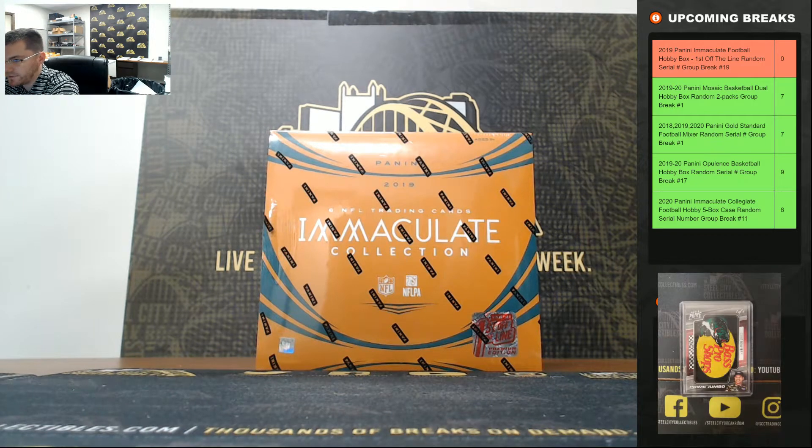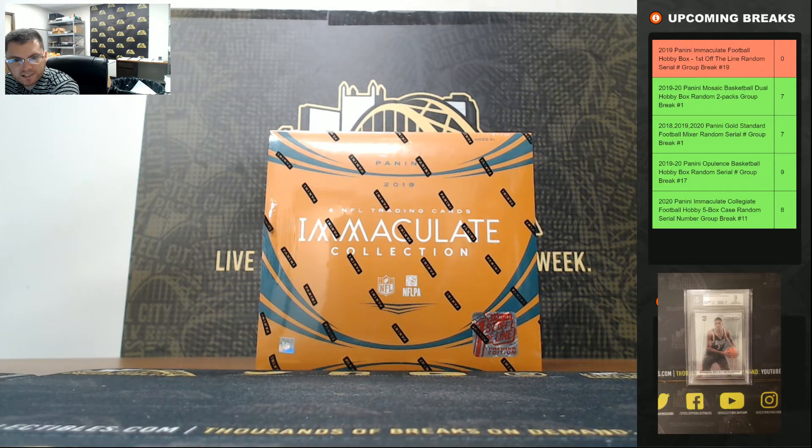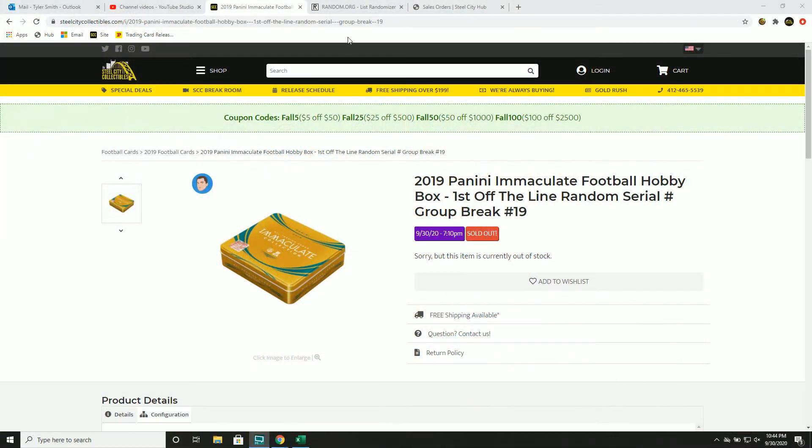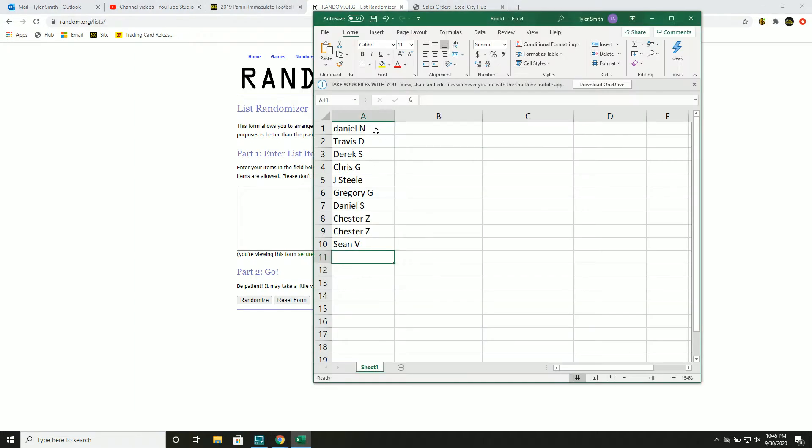You guys, 2019 Panini Immaculate Football. First off the line, random serial number, group break number 19. New list. Let's go.